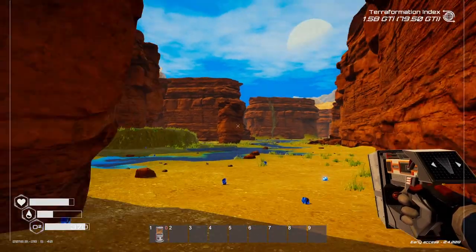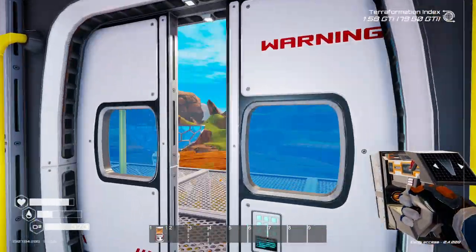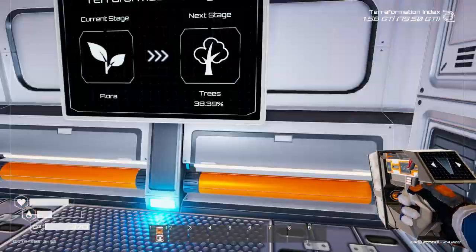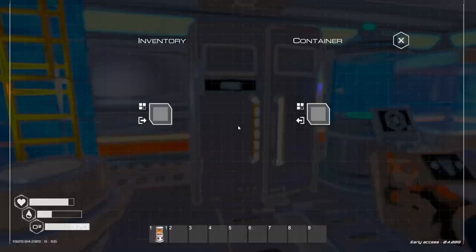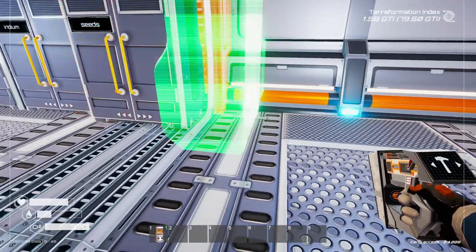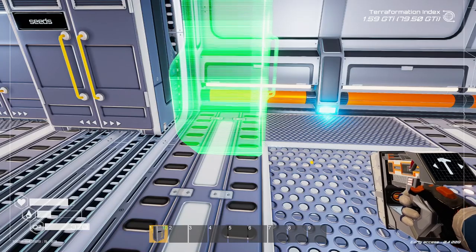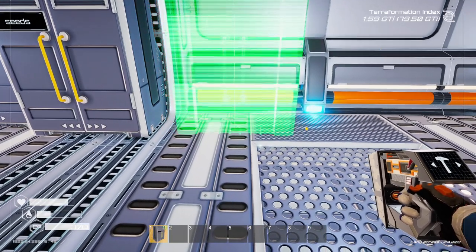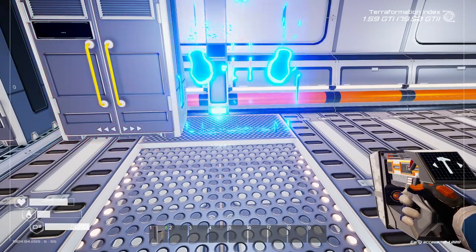There we go, brilliant — excellent. We could put the sulfur extractor over by the stargate as well since that area seemed to be just sulfur. We've also filled up on storage. Let's get a bunch of these organized, put that on number one there we go. That rotate 90 mod is really nice — I like it.